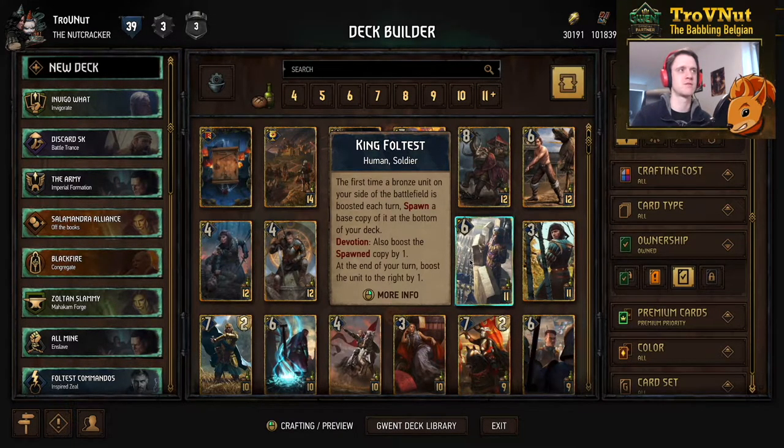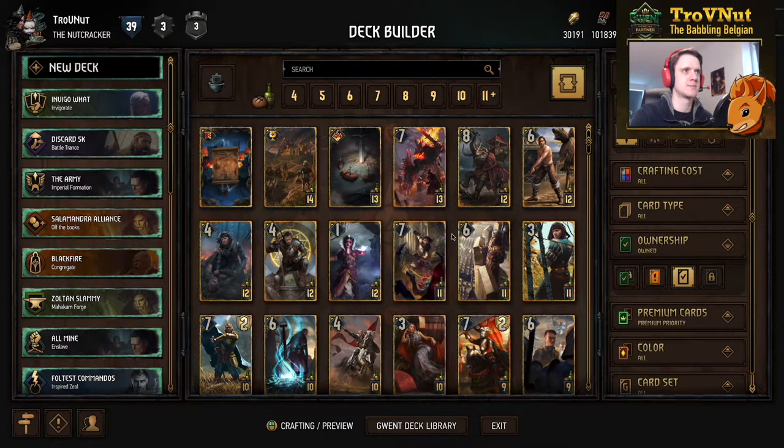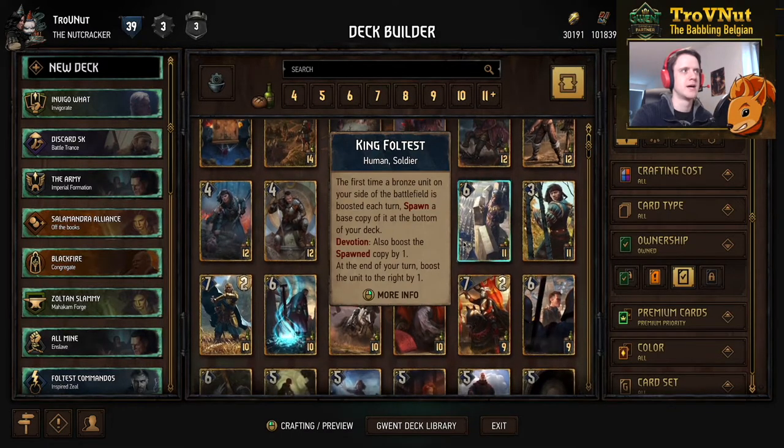King Foltest's commando deck got a very significant boost: Foltest changed from seven to six power, dropped one provision, but now has a passive ability where at the end of your turn you boost the unit to the right by one — essentially the Drummer ability on Foltest himself. So instead of needing both a Drummer and a Commando, you only need a Commando on the field, put Foltest right next to it, and it will automatically generate more Commandos without an extra Drummer. He is more vulnerable now at six power, but that can be negated with something like Radovid's Royal Guards giving extra points and armor.